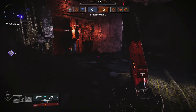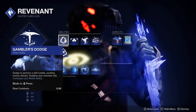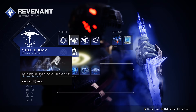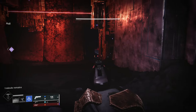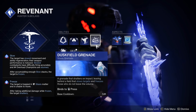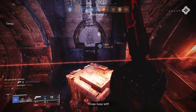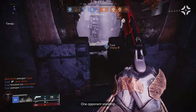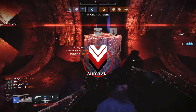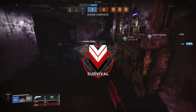Getting right into the subclass, you're going to be running Revenant. You'll be wanting to use Gambler's Dodge so that dodging near enemies fully recharges your melee. Strife Jump for the directional control. The melee you can't really change. I'm going to be recommending Duskfield here because not only does it have some offensive potential, it can also be used fairly well to give yourself some damage resistance.